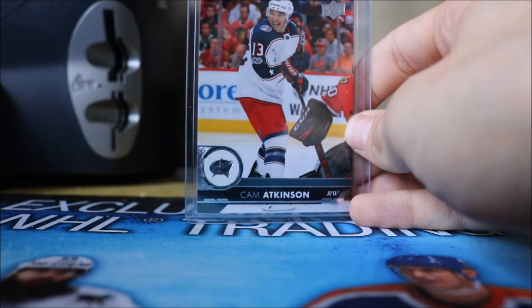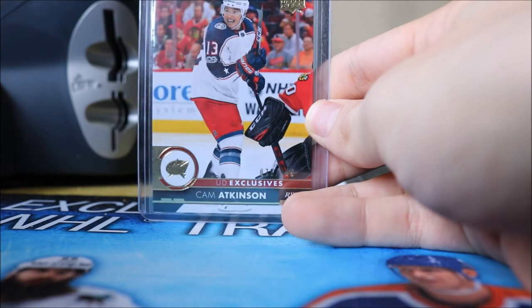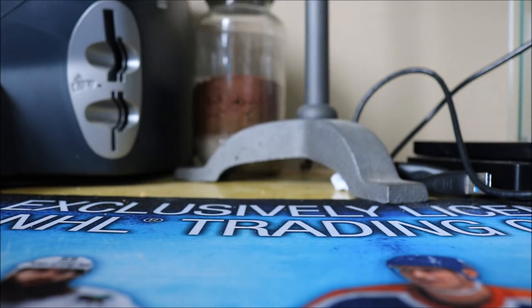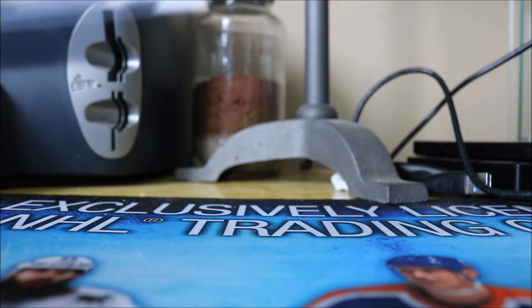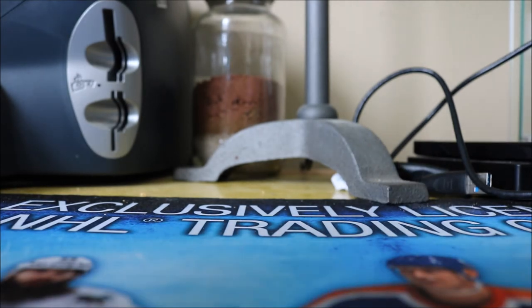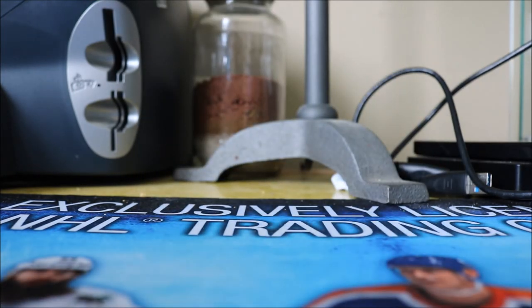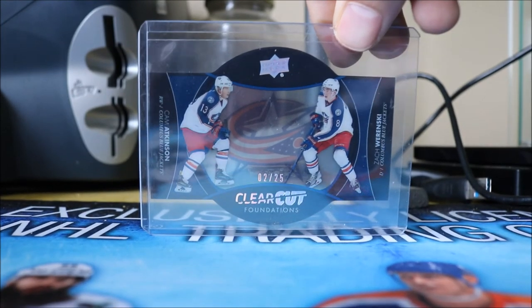For 2017-18 Upper Deck, we have the base card, the Exclusives numbered to 100, the UD Midnight numbered to 25, the High Gloss numbered to 10, one Silver Foil, and one Gold Foil — I pretty much just need the Clear Cut to complete that rainbow. We also have two Signature Sensations and a Clear Cut Foundations dual autograph numbered to 25 with him and Saros — a nice acetate-looking card.